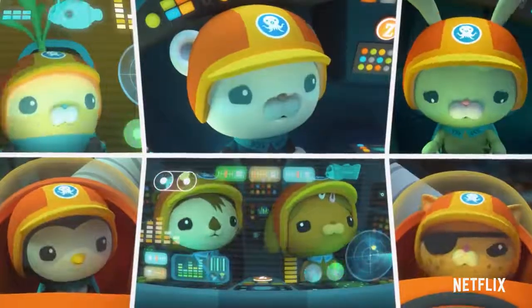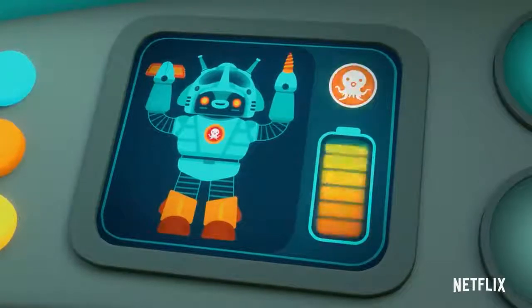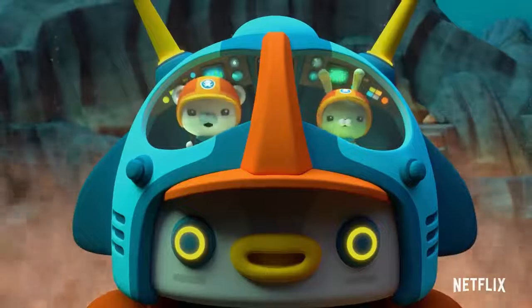One little problem, Cap. Mantis shrimp mode uses a ton of power. When our power runs out, the five Z-gubs will all blast apart. Then there's no time to lose. Into the volcano.